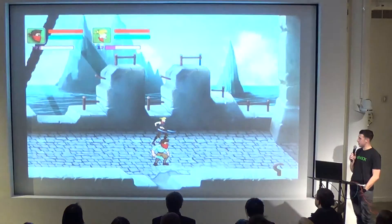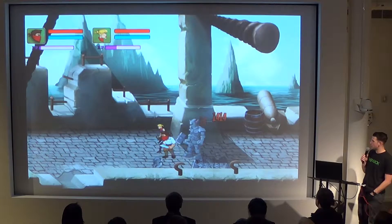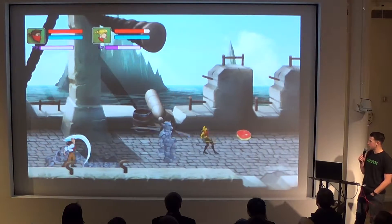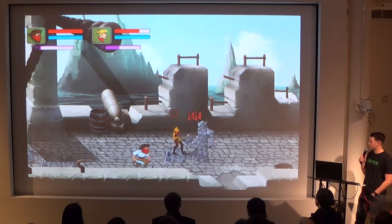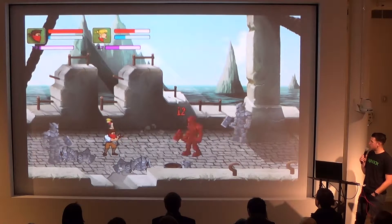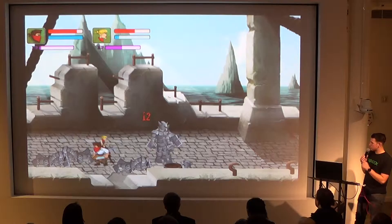So this is my rendition on the classic side-scrolling beat-em-up. This right here is a two-player local co-op. You have three different attacks: one is going to be a quick attack, the second is going to be a strong attack, and the third is going to be a ranged attack.